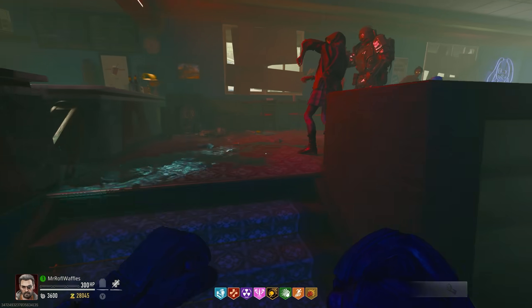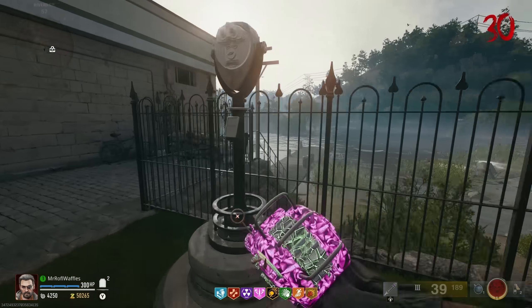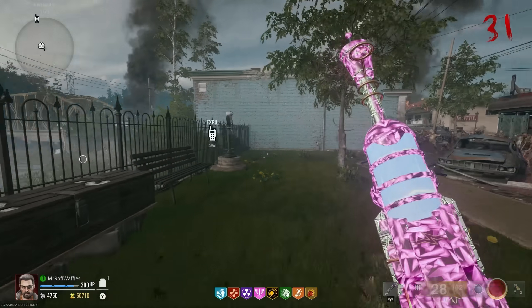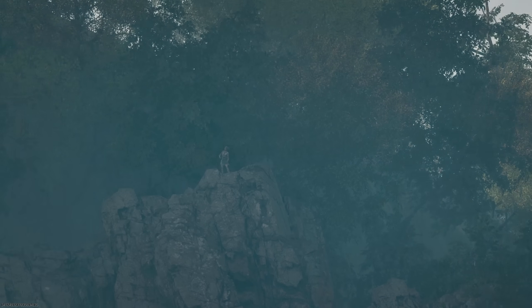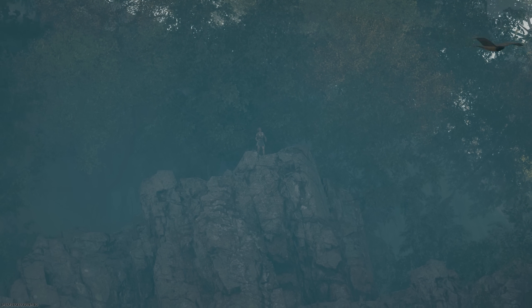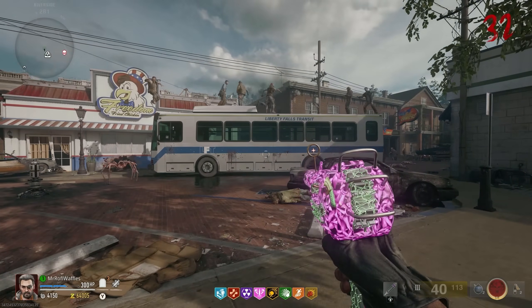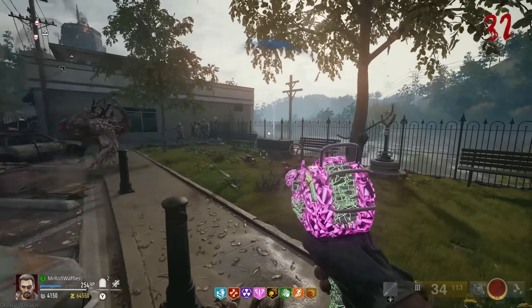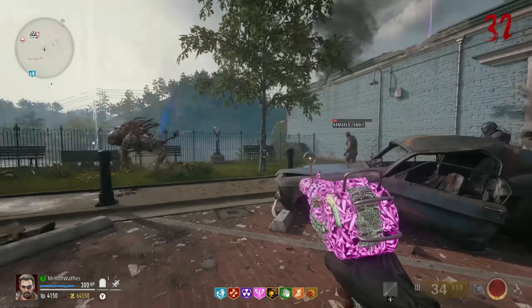Next is the Liberty Falls Disco Boogie Down Easter egg, and there's actually a lot more to it. Come to the viewfinder in the spawn area and look for the zombie dancing on a rock. Then go across to the other viewfinder on the other side of the bench and aim that one at the zombie as well. If they're both lined up on the zombie at the same time, it will start a party and all the zombies around you will start dancing — even the Manglers will join in. However, Abominations can't dance, so they'll keep attacking you. Keep your guard up.